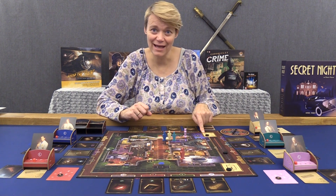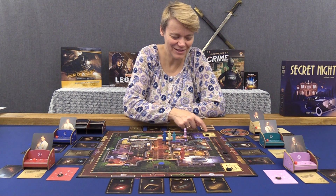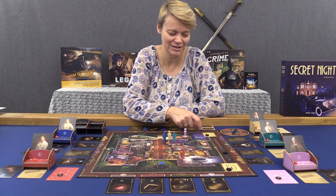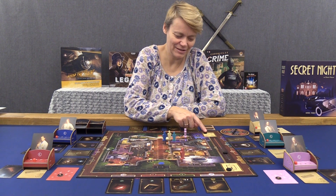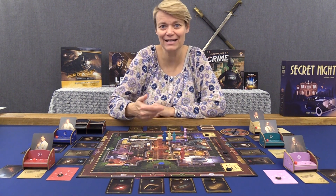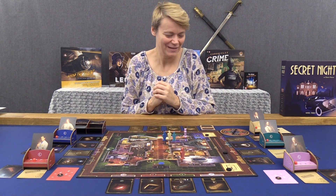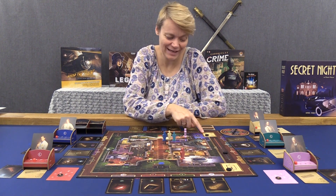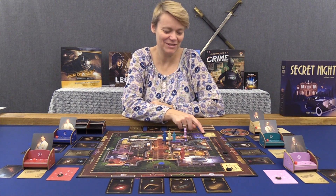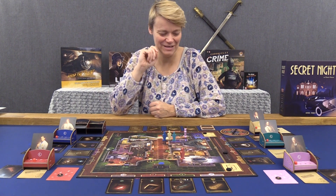I like that the four actions aren't all available at all times — there's some strategy in deciding which to use, because if you use one action, another player might then be able to steal cards, which you might not want if you're holding something important. I really like the secret-telling action where you can stand beside another player, take them aside, and whisper plans to each other. I think that's a fun element in the game.